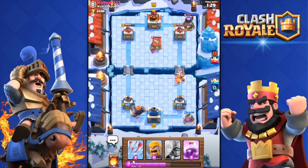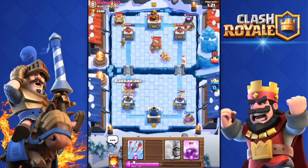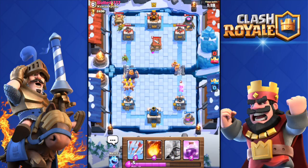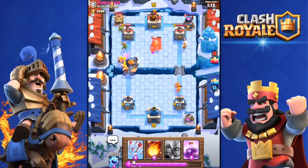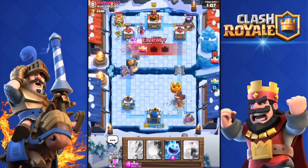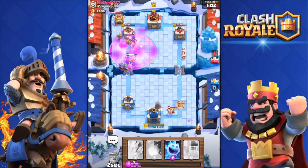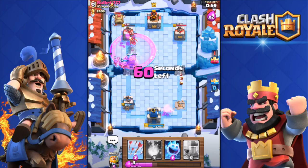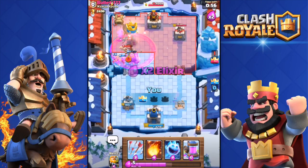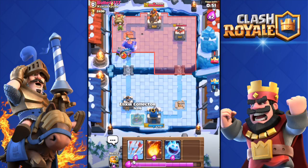I hate spawner decks so much — I need to try one soon, I will make a video on that. He's close to getting my tower. With all those spawners I'm not gonna waste elixir on that, so I'm gonna throw those Triple Musketeers — huge push: Barbarians, Triple Musketeers, Royal Giant. I think it's gonna be enough to take out his tower. Yes — there we go! His Giant Skeleton is gonna go down as well.